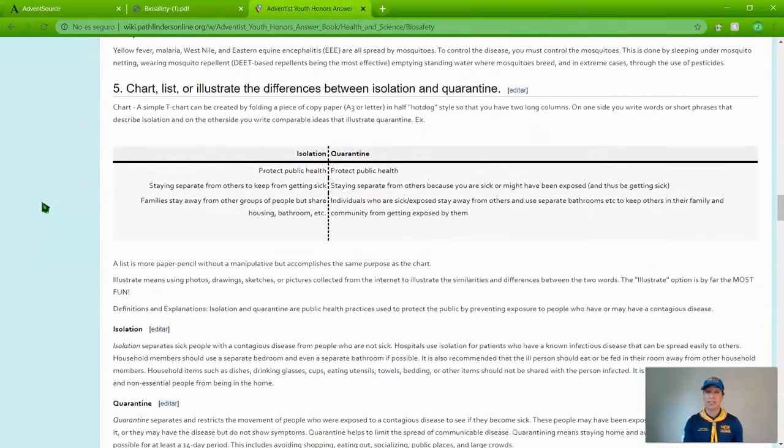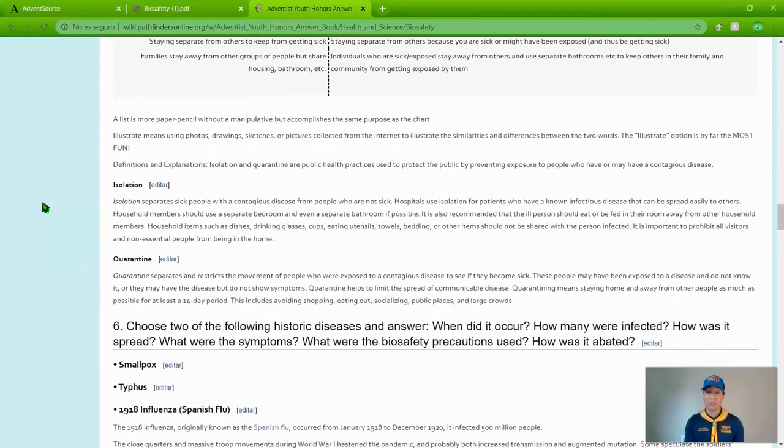Number five says to chart, list, or illustrate the differences between isolation and quarantine. Again, they are not the same, and we want to make sure that our Pathfinders know what the difference is.